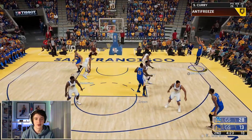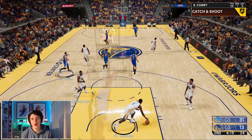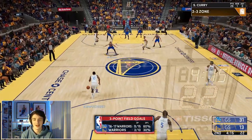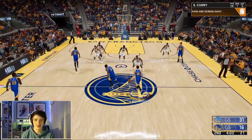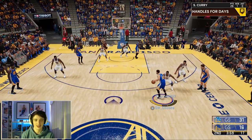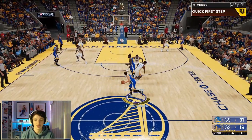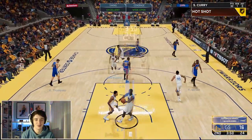Curry has lost his takeover. Little three in the corner — stop, pop — and we make that shot. 29 points here in the second quarter, nearly a minute in. We need around 30 more. I'm going to drive a little bit more with Curry. He doesn't have his takeover anymore and he's losing stamina. Fake one way, go the other — he gets a hard screen — and the three ball is good. 32 points. We need 30 more in just over half a game.